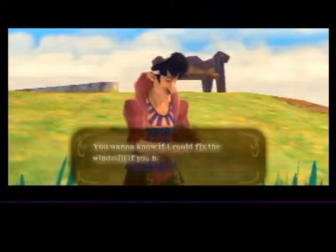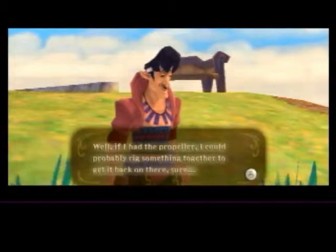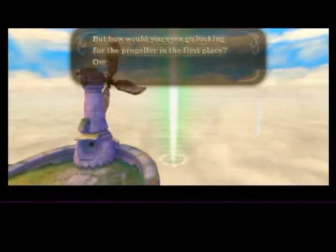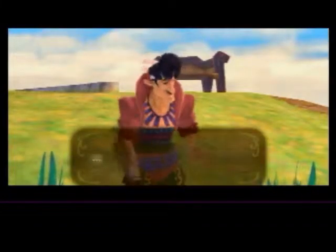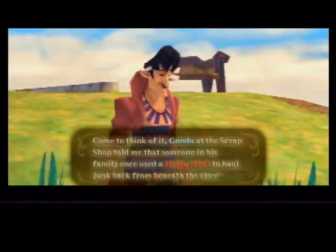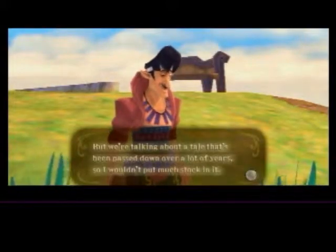I highly suggest you retrieve the windmill propeller from the land below to reorient the windmill. If I had the propeller, I could probably rig something together to get it back on there. But how would you even go looking for a propeller in the first place? Once something falls out in the clouds, it's gone for good. Come to think of it, Gondo at the scrap shop told me that someone in his family once used a flying robot to haul junk back from beneath the clouds. But we're talking about a tale that's been passed down over a lot of years, so I wouldn't put much stock in it.